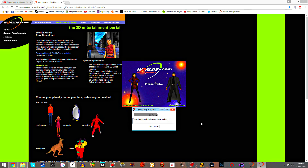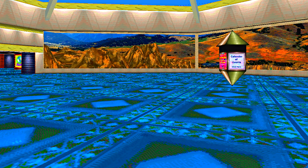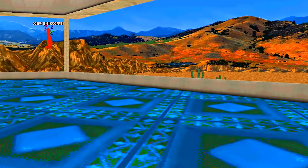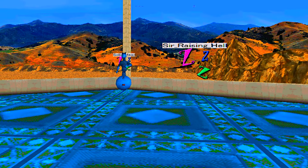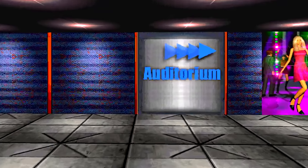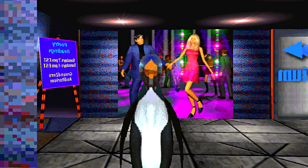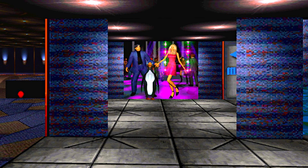Upon installing it for the first time, you will have to go through a login process. I have already registered — years ago. Once you've done that, you will be in Ground Zero, which is probably the most active room in Worlds, depending on the time of day. You will notice a few familiar names: Sir Raising Hell and Sir Gemini. They are both old members and might be one of the few people actually keeping this place alive. You will have to download each of these areas as you go in. That is the default avatar. I am a penguin. Penguin dancing with people.